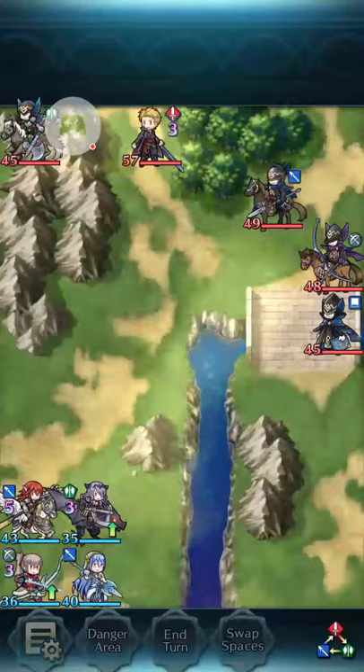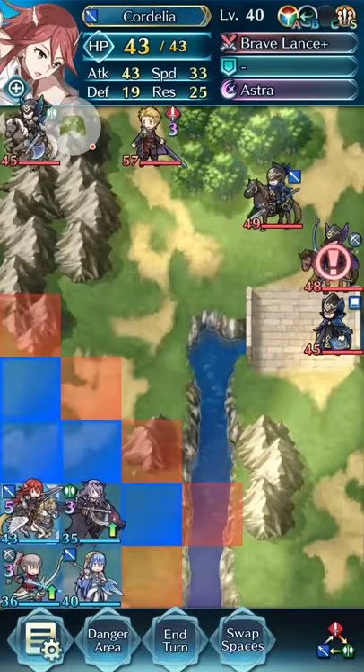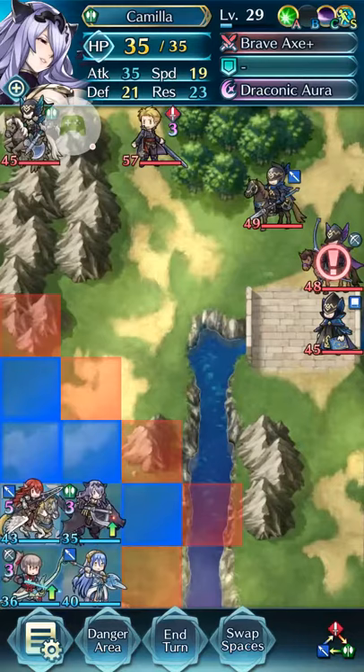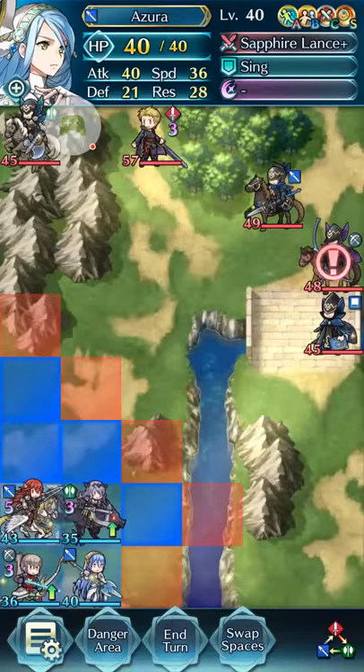Let me start off by showing you what everybody has. Cordelia has the plus 3 HP seal, which does come in handy. Gamela has the speed seal, because she's really the one that needs it the most. Azura has the resistance seal, which just recently came out. And Takumi has the attack seal.